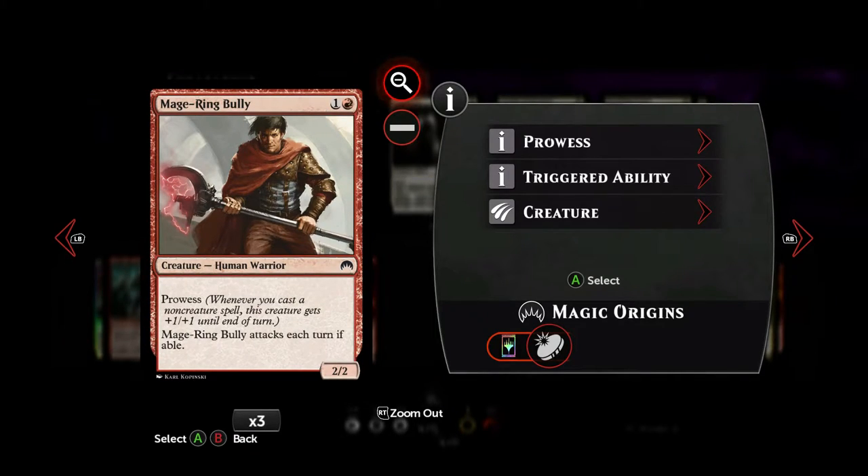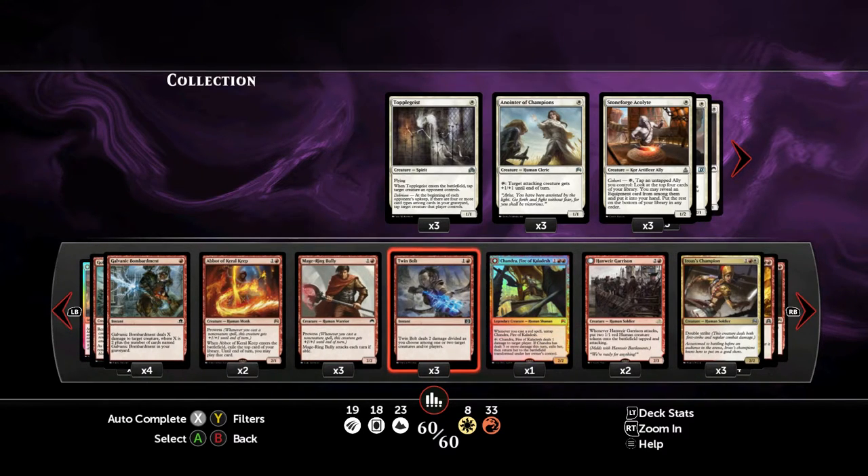I still play three copies of the Mage Ring Bully. It's two mana and we get a 2-2. It does have Prowess, and we do play a lot of non-creature spells. He has to attack each turn, so he's still a bit in the doubt zone. But I like him, and honestly I wouldn't know what to play instead at that mana cost. He can do a lot of damage when you play some non-creature spells.